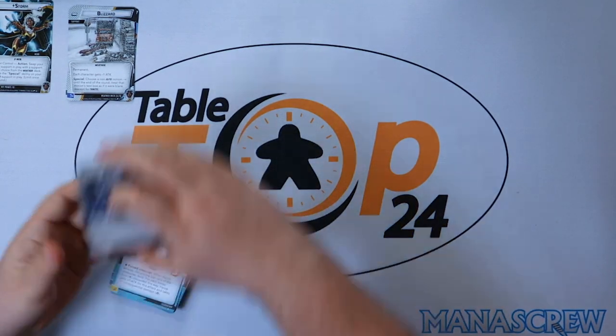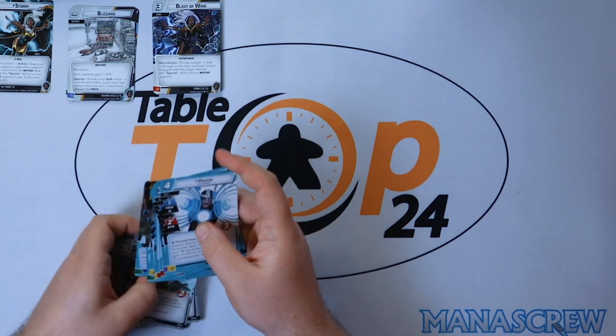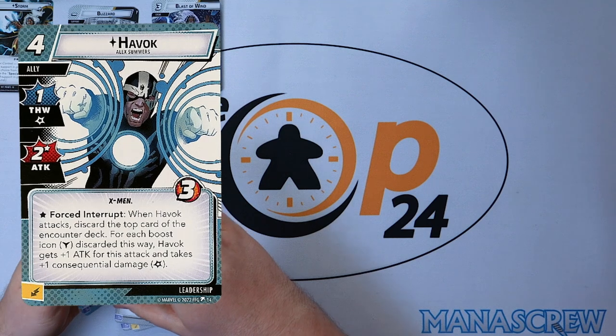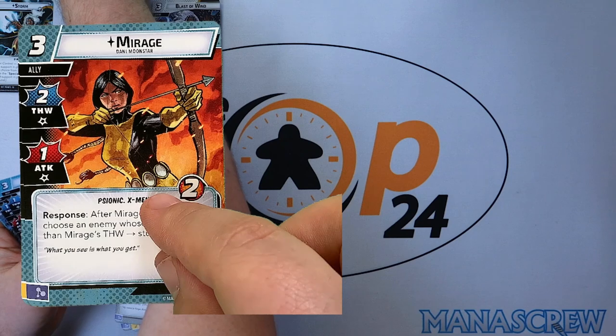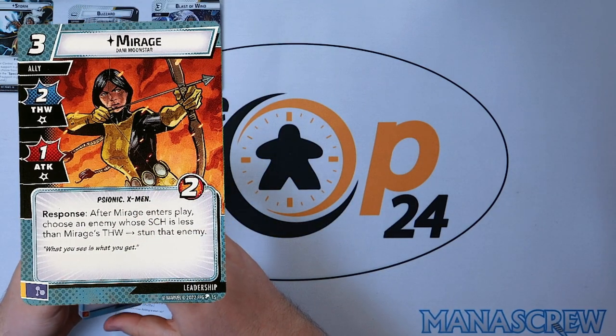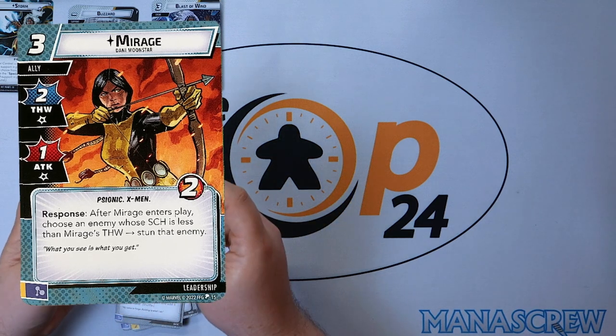Out of the box Storm is a Leadership aspect. We start off with Havoc — four cost with three health. When any character attacks, discard the top card of the encounter deck; for each boost icon discarded this way Havoc gets plus one attack for that attack and takes one consequential damage, so it could be nice to finish off a big flurry. Then we have Mirage: response — after Mirage enters play, choose an enemy whose scheme is less than Mirage's thwart and stun it, quite nice but situational.